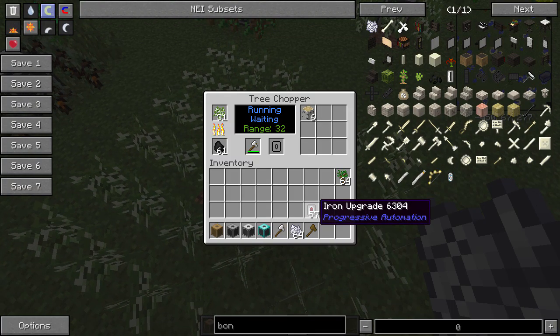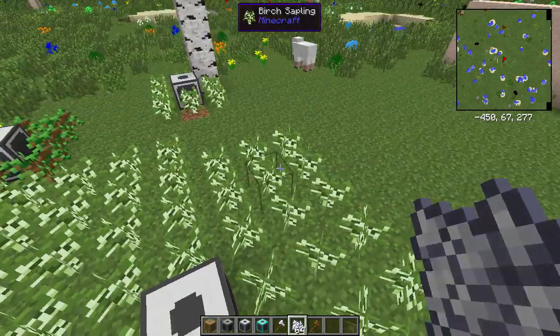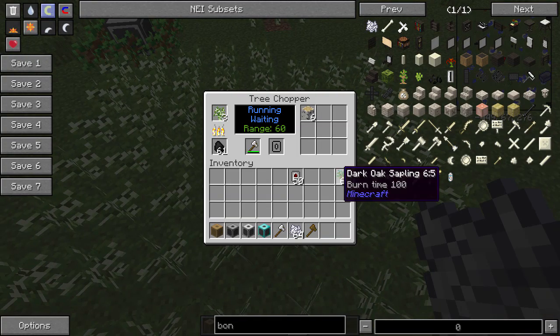The chopper can also take the Wither upgrade, which will ludicrously increase the range — by four per upgrade by default. You can see that's getting pretty big, and of course the big range is good.